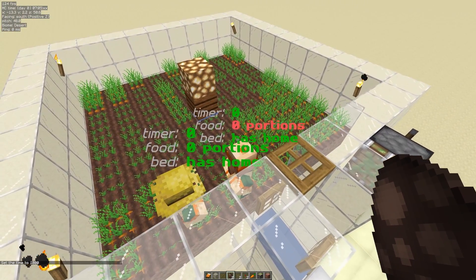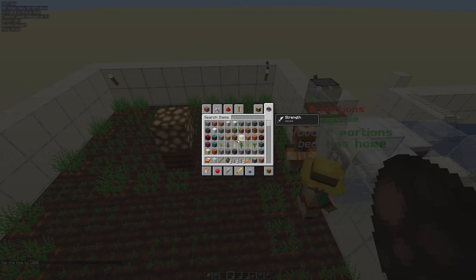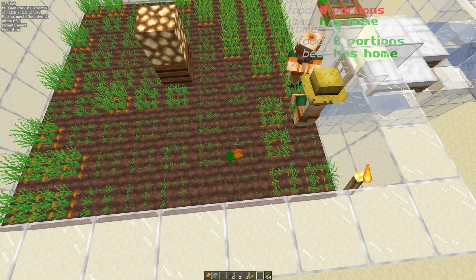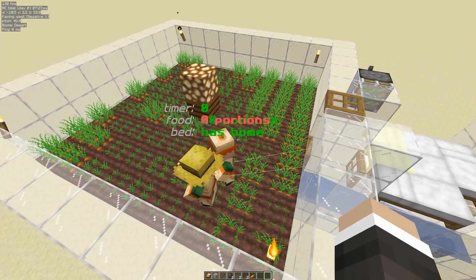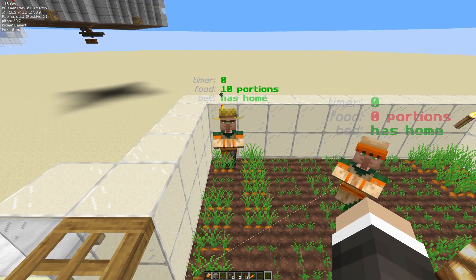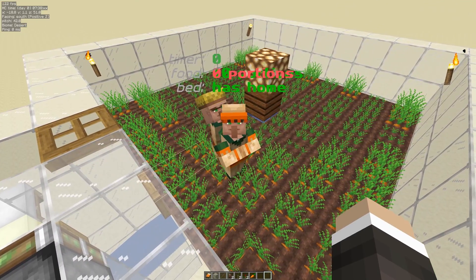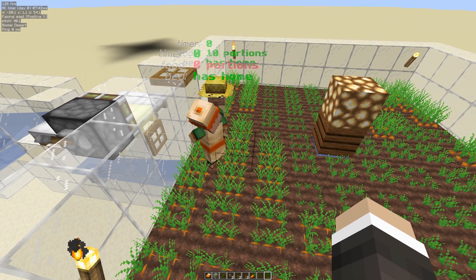To get two villagers reliably per day you need four beds, because each child villager needs a spare bed. We'll go into more detail in a second, but first we need some food because it says zero portions and that's a problem for breeding. If it's zero it's bad. What will happen is the farmer will chuck some extra carrots to his buddy because he's got lots spare, and then that will go away from red.